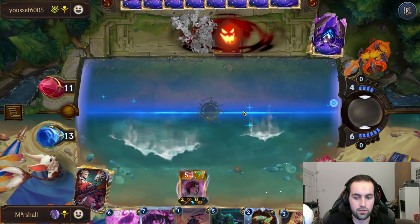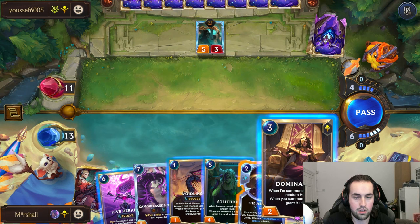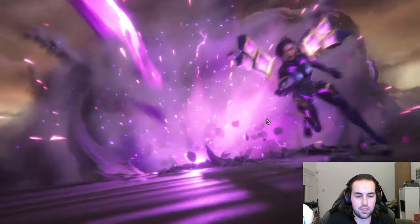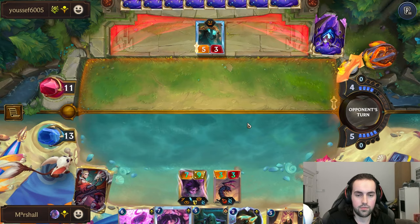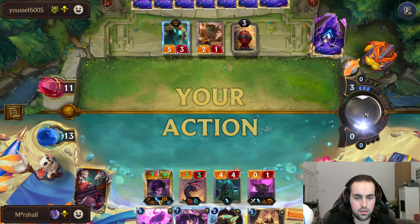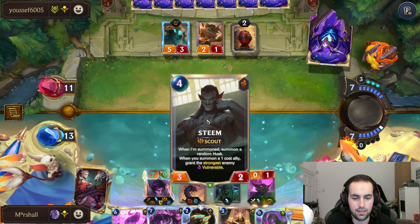I expected this. Whatever, we will just use this as a blocker - we play this, Kaiser levels, play Solitude. Nice. Opponent passes, so first things first, we'll just use the Scout attack.